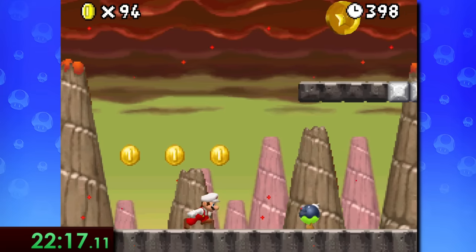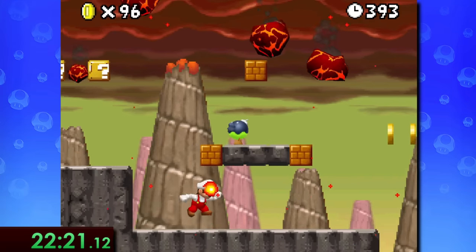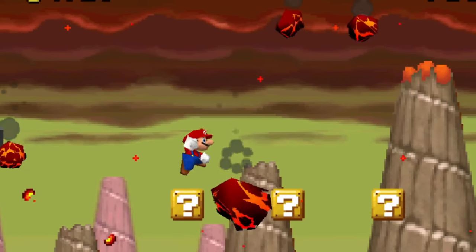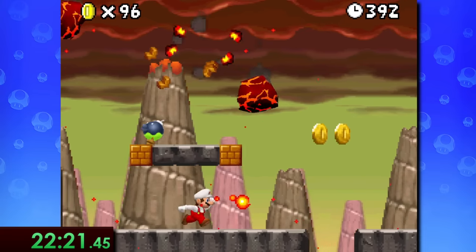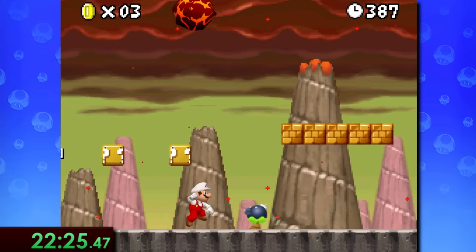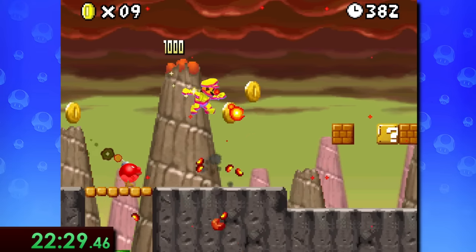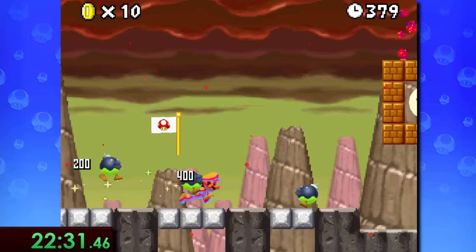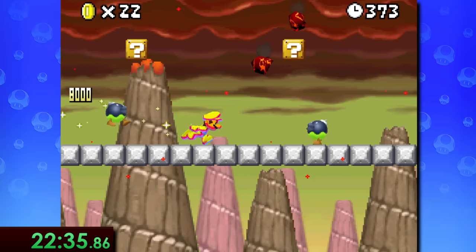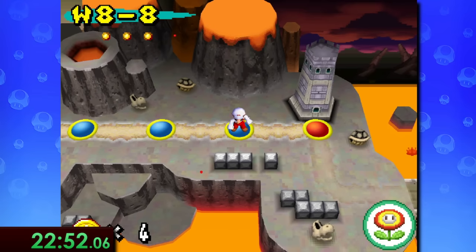For the last regular numbered level, World 8-8, this level is pretty luck-based — the whole gimmick is that magma rocks fall down from the sky and they aren't always very predictable. Thankfully, just like the previous level, this one also has a star hidden in the area that can be a big help. It's even more helpful here, as it helps us deal with all the enemies and falling rocks, and there's way more ground for us to run with it to give us even more of that sweet star power speed boost.